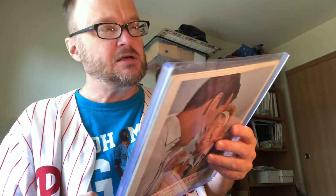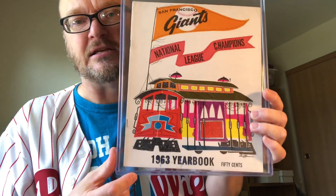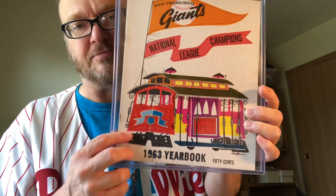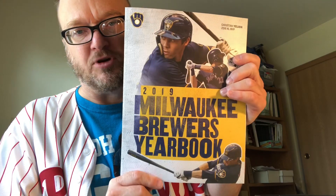Then we have some yearbook and game publications. The 1963 San Francisco Giants yearbook that covers the 1962 World Series season, $10. There is some ink writing down here but otherwise it's in good shape. The 1993 Chicago Cubs yearbook, $10. Then we have the National League Division Series programs, $10 — one has Jesus Aguilar on the cover and the other one has Christian Yelich. They're $10 each. And the 2019 Milwaukee Brewers yearbook, $10.